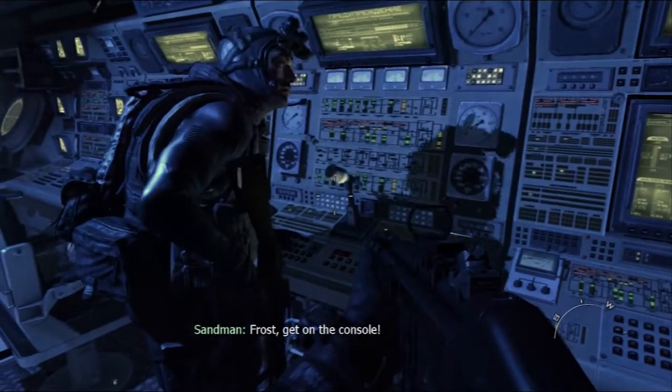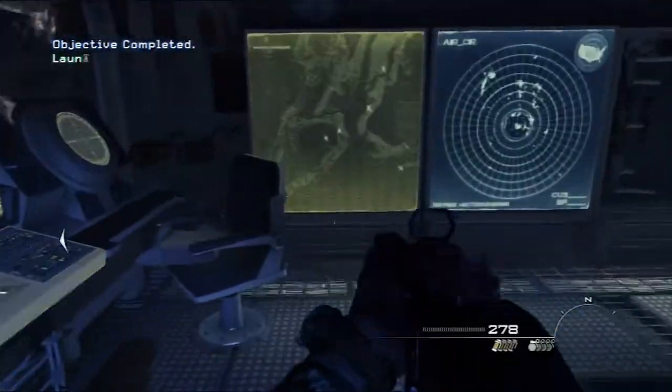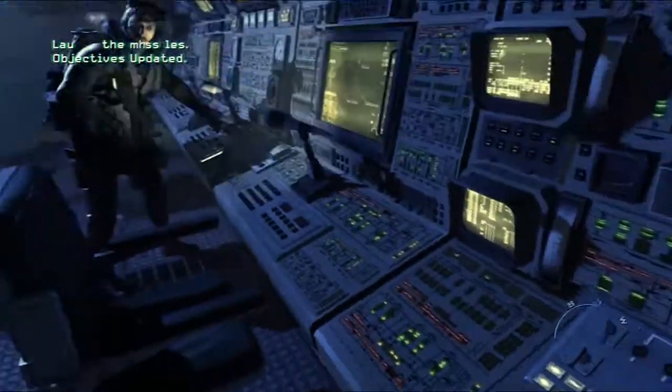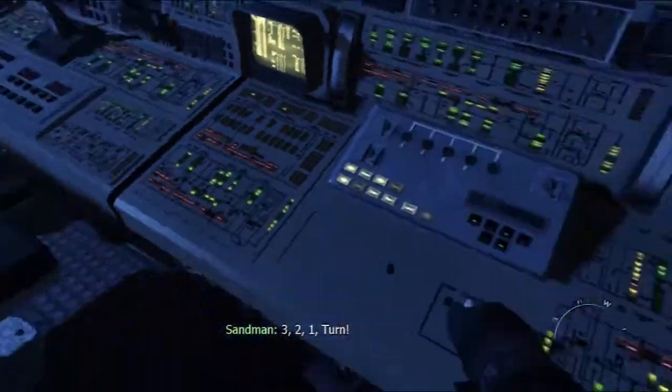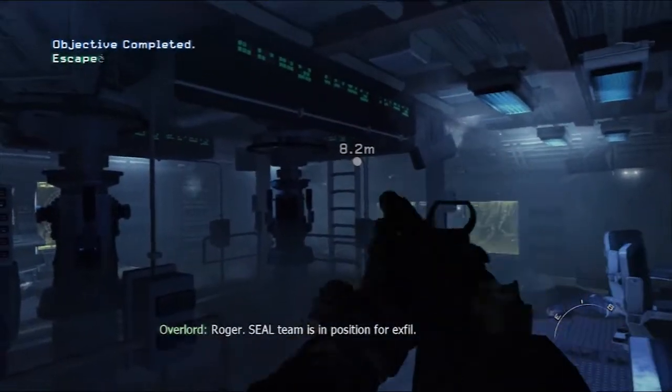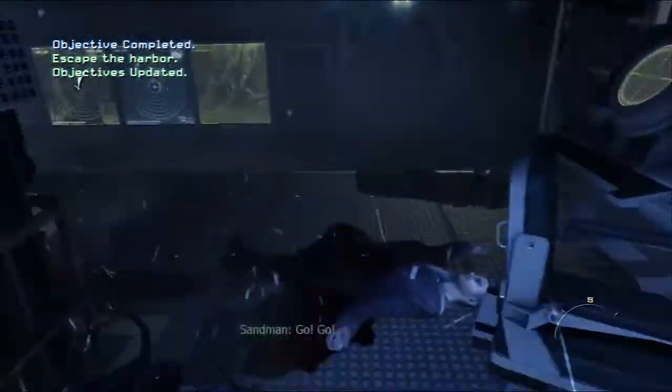Frost, get on the console. Console's right here. Three, two, one, turn. Overlord, missiles armed and launching. Roger, SEAL team is in position for exfil.